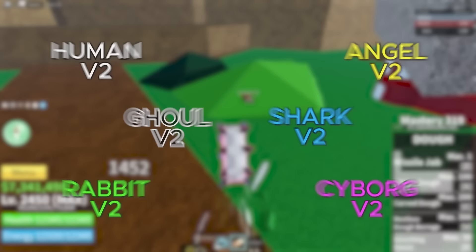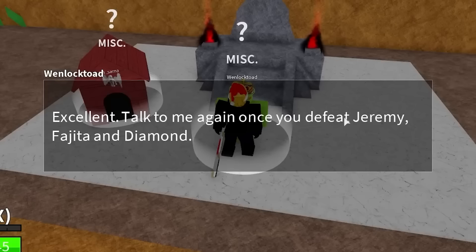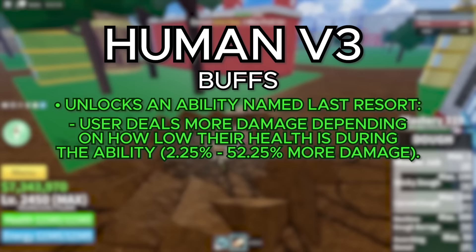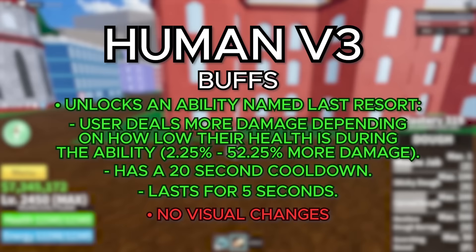Moving on to V3 for the Human Race, we got a pretty unique quest. You have to complete Aeroe's quest, which gives you a different quest depending on your race. For the Human Race, you have to kill the Diamond Boss, the Jeremy Boss, and the Vegeta Boss. If you're server hopping, make sure you grab the quest every time you join the game, or else it will reset and you will lose your progress. Once you get V3 for the Human Race, you unlock an ability called Last Resort — you deal more damage depending on how low your health is. The lower your health, the more damage you do. It has a cooldown of 20 seconds and lasts for 5 seconds. Unfortunately, the V3 for the Human Race has no visual changes.